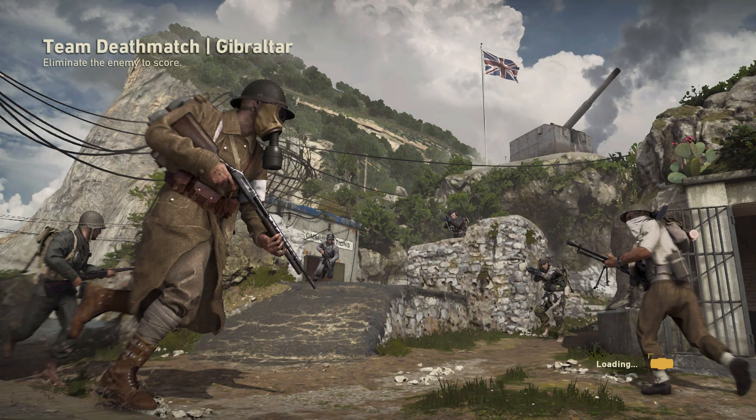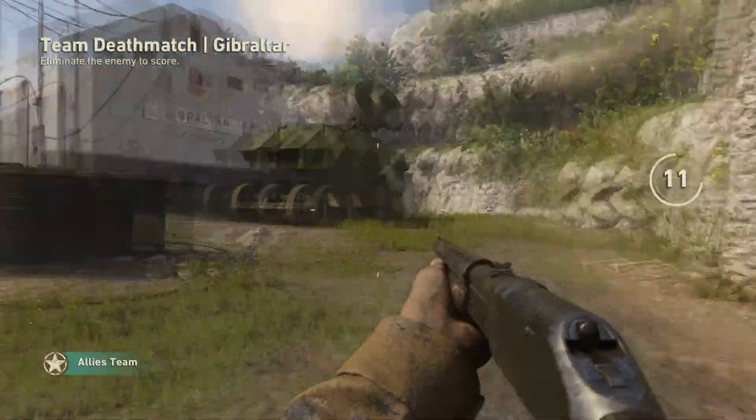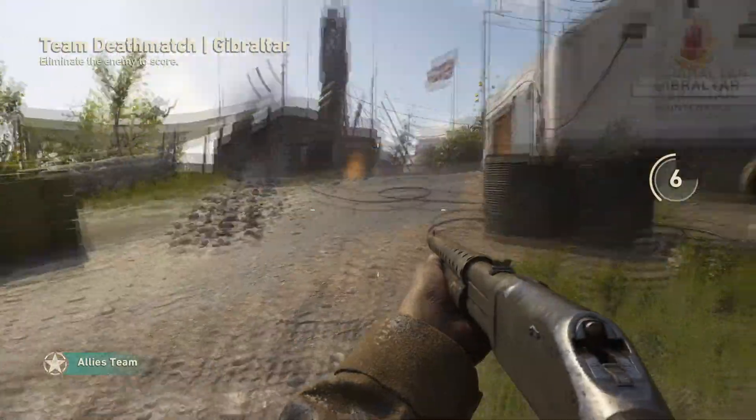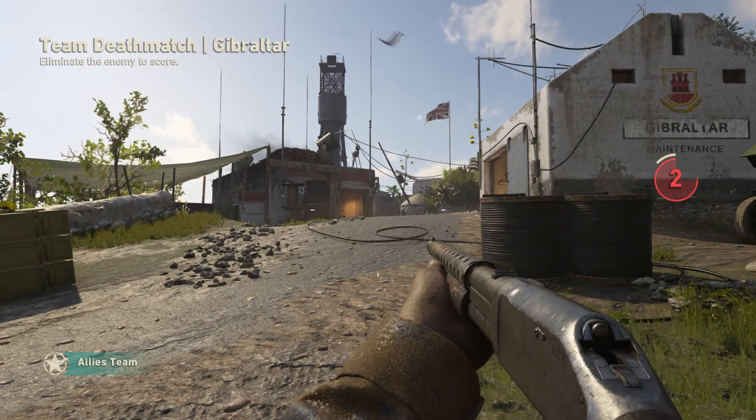Alrighty guys, we are starting. I'm freaking excited. The awesome thing about this shotgun and this class — the Explorer or Expeditioner, I forgot what it was called — is that he automatically starts with four incendiary shotgun shells, so you can light people on fire. When you light them on fire and they die, you can literally listen to their screams. This game looks like it's going to be so much fun.